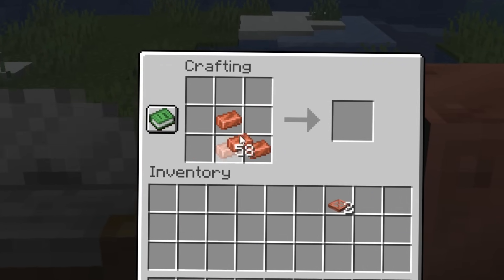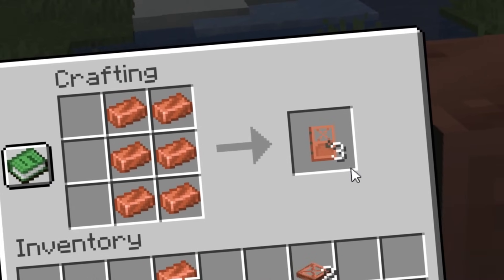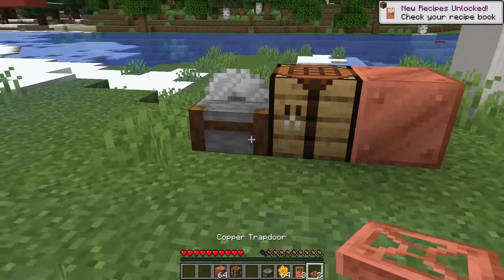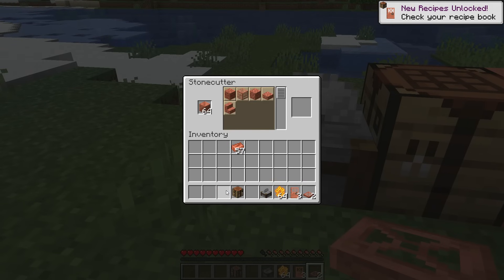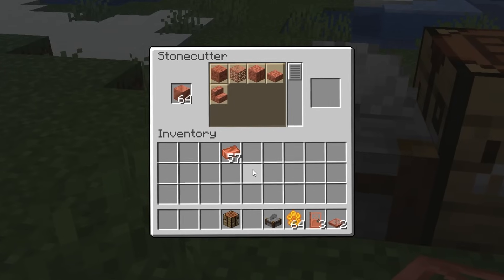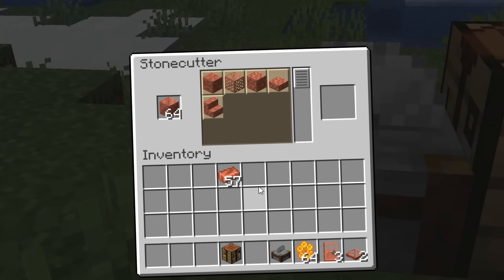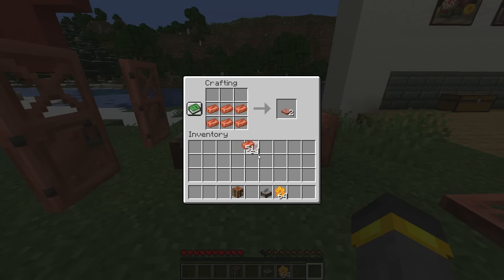If we go ahead and take this thing and do it in the other formation like that, we have also one copper door just like that. Now, unfortunately, sliding into the stone cutter, if I put blocks in here, now that I think about it, we were never able to make the doors inside of the stone cutter. So yeah, this is beautiful.